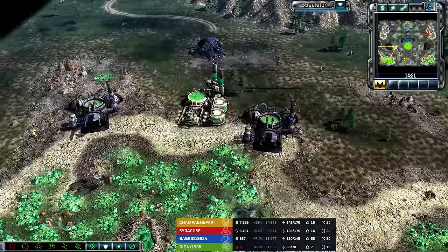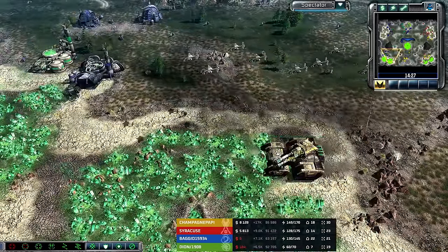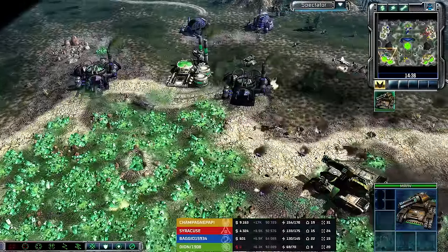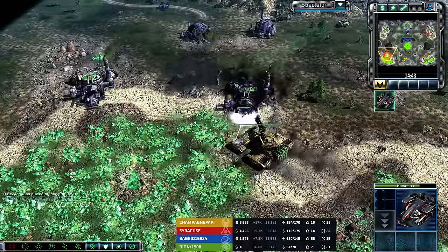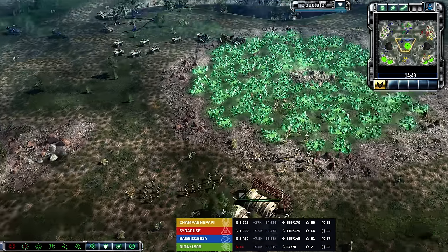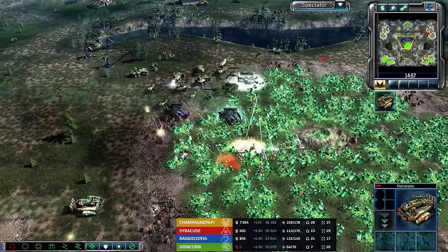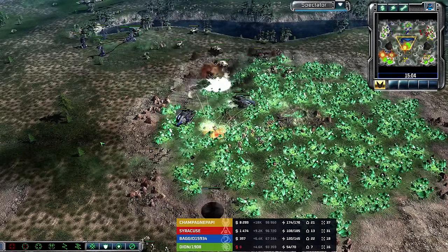Stealth Tank does end up getting sniped. Zorkas plus a Marv can be an extremely powerful combination. Zone Raiders are not inside of this Marv — neither are the Engineers. The Zorkas are spending a lot of their shots on the bikes; I feel like the Marv could have dealt with the bikes and the Orcas could have unloaded on something else. One Zone Raider did jump inside the Marv; the other Zone Raiders ran off to the north and will be here ready and waiting for these harvesters. A couple of harvesters are going to be taking some damage — APCs are here to kill off the Zone Raiders but not before the Zone Raiders get two or three harvesters from the GDI player.